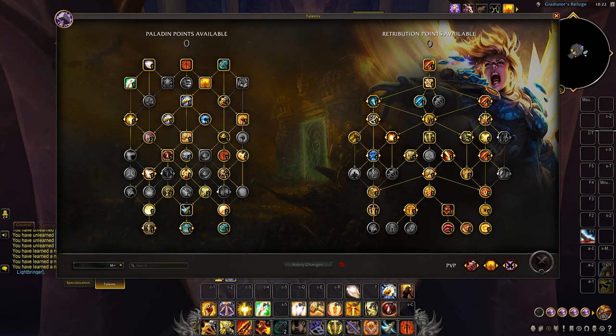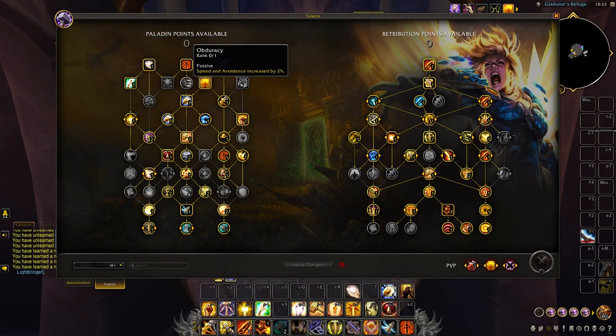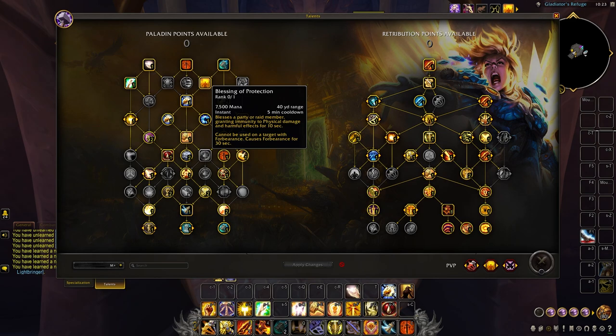Now that the raiding builds are out of the way, we'll move on to the Mythic Plus build. Again, you can play Templar Strikes or Crusading Strikes here — for the sake of this guide we'll use a Crusading Strikes build. Not too much changes in the class talent tree, though Cleanse Toxins and Blinding Light are incredible utility you can bring to dungeons to deal with affixes and mobs. To take these points you can drop points in Obduracy and Auras of the Resolute, and you can also opt into Blessing of Protection if you can spare the talent point, perhaps switching it out with Blessing of Sacrifice depending on the content you're clearing.